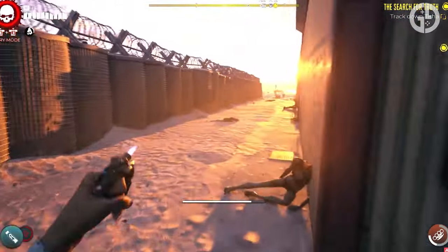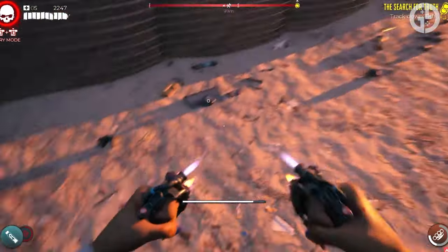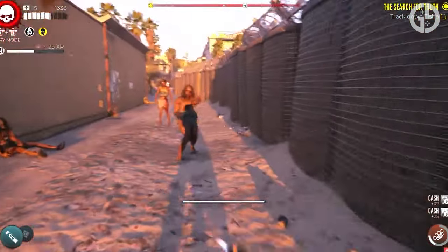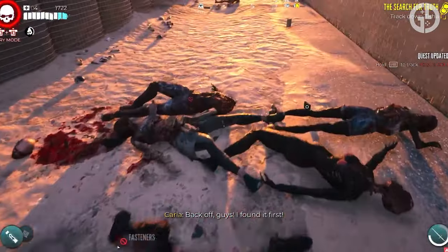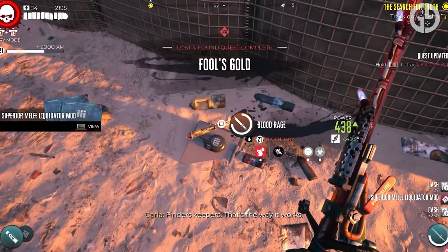Head round the back where you'll find a kind of makeshift alleyway between the building and a fence. Find the safe buried in the ground just here and interact with it — but make sure you're ready for a fight. As soon as you interact with the safe, a horde of zombies is going to spawn in, so deal with them and open up the safe one final time to get your hands on the fabled Blood Rage Knife.